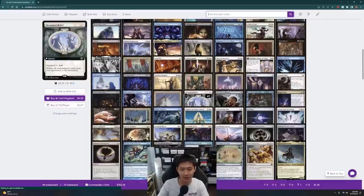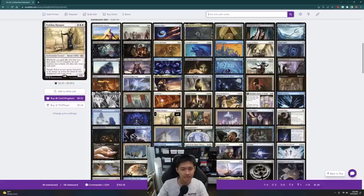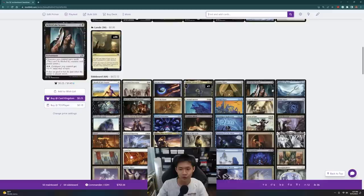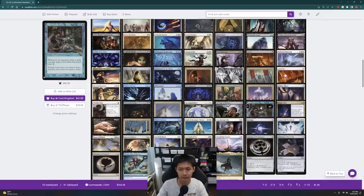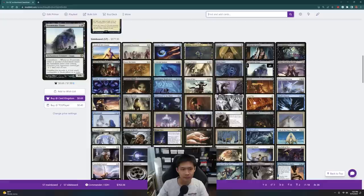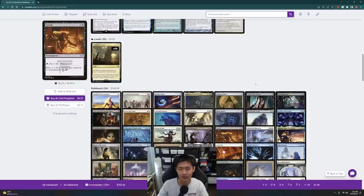True Conviction — that's a big one. Nykthos Paragon, Legion Loyalty, and Michiko's Reign of Truth. Intimidation. I'm going to put in my card draw sources as well: Bident of Thassa, Coastal Piracy, Recon Mission, Rhystic Study, Necropotence, Mesa Enchantress. I'm also putting in a bunch of Enchantment Matters cards — Erebos for card draw, Greed, Doomwake Giant, Astral Drift's Invocation, Celestial Ancient, Hallowed Haunting for Vigilance, Paladin Class, Phyrexian Arena.